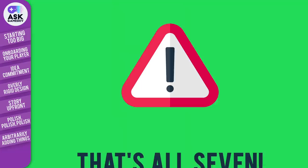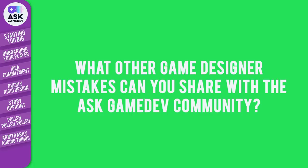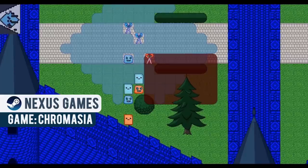Well, that's all 7. If you'd like to protect more freshly authored game code, you can take a look at our previous Ask Gamedev Mistakes video, '8 Mistakes to Avoid When Making Your First Game,' here. What other game designer mistakes can you share with the Ask Gamedev community? Let us know in the comments. And before we leave you this week, let's take a look at the Ask Gamedev community member Game of the Week. This week's game comes from Sharky, who shared their game on our Discord server: Chromasia, Rock Paper Tactics by Nexus Games.